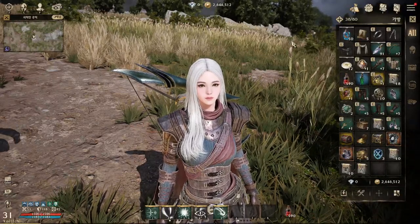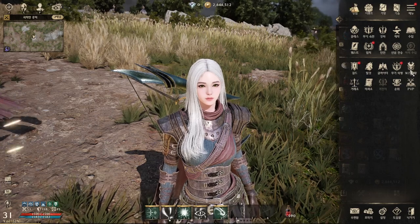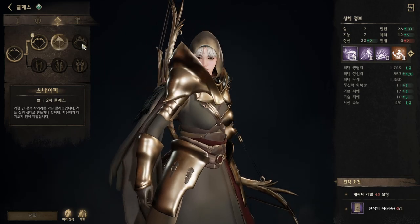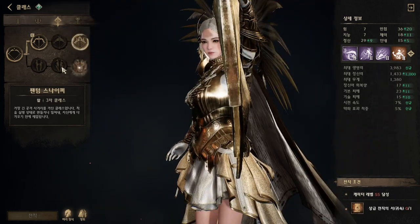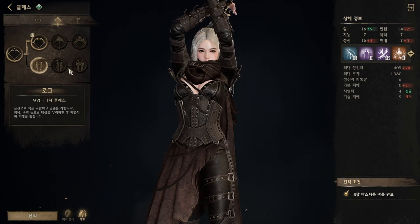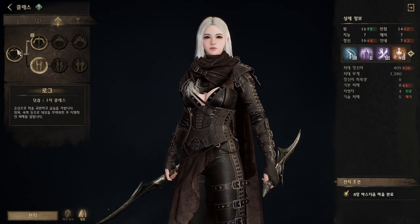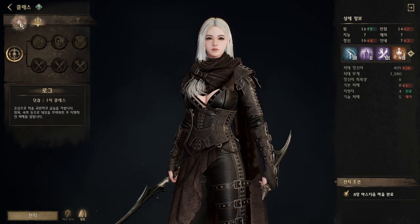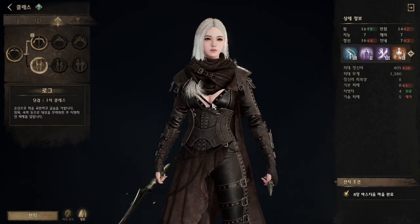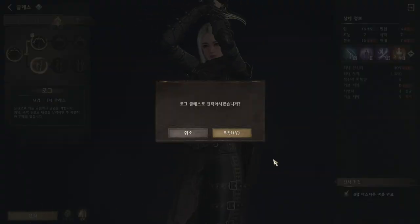Hello guys, in this video I'm going to review the Night Cloud chain system. After you finish the clutching quest, you can change to another class. For me, I already play as Archer and I'm going to change to Assassin.